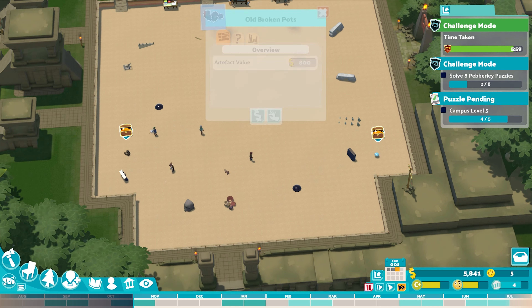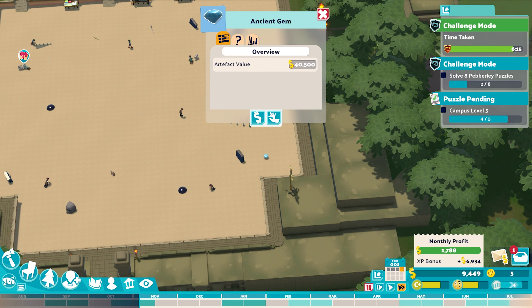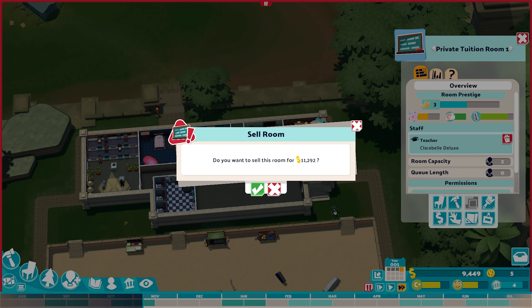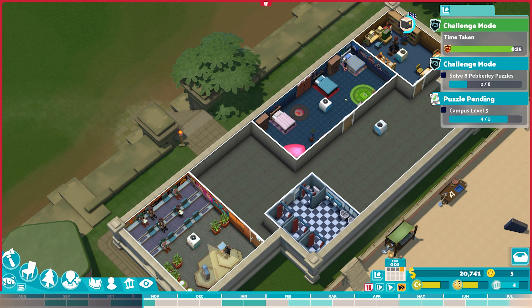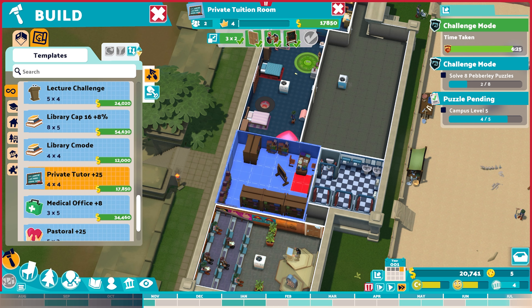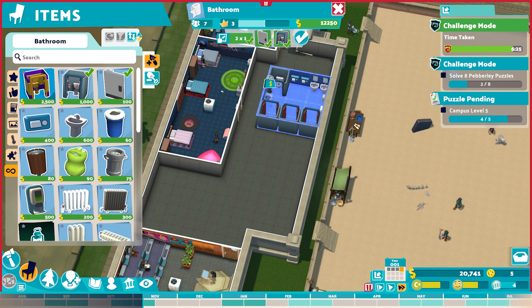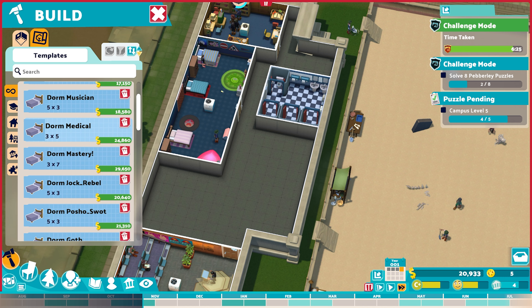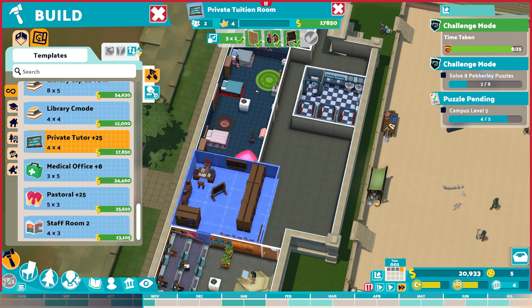We've got our ancient gem dug up already. I'm going to leave it for now because it will help me further down the line. What I can do now is quickly sell the private tuition room, then move the dormitory along. We'll move the bathroom to here, then put in our private tuition room again. It might fit now — and yes, I will be able to fit in the shower cubicle.